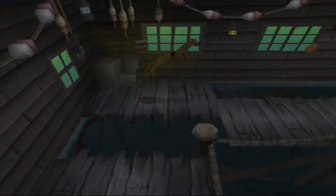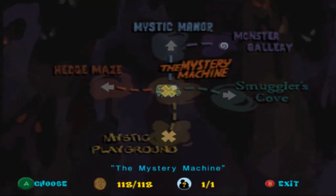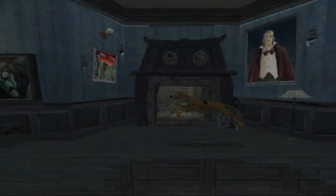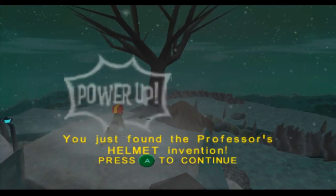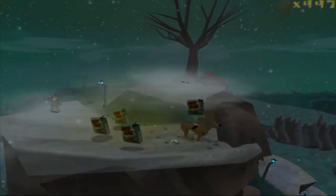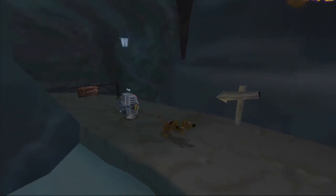Scooby-Doo: Night of a Hundred Frights is your standard 3D platformer of its era, but it also adds its own twist on things. The progression is still linear, but you will be hopping all over the map. Like when you start the game, you will go into the mansion, but hit a roadblock and need the football helmet powerup to proceed. But in order to get that powerup, you will need the springs from the docks so you can get a key to open the hedge maze, and then get the helmet. It's a rather Metroidvania-esque type of progression, but it's not really non-linear. To get to new areas, you will need to gather Scooby snacks along the way, so it's got some collect-a-thon elements there, too.